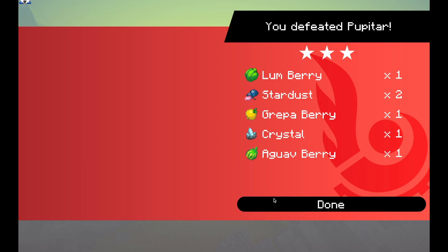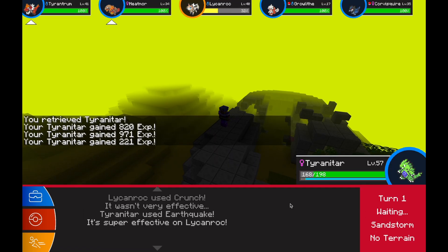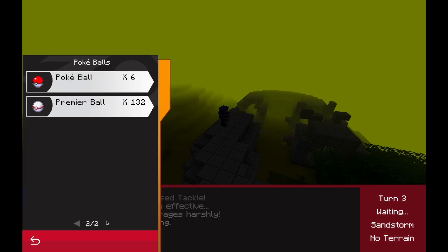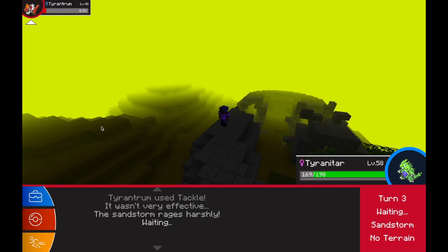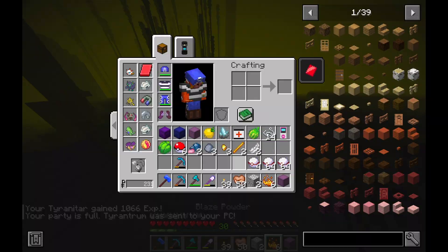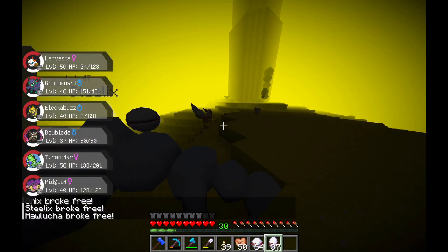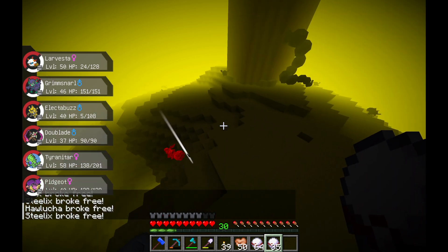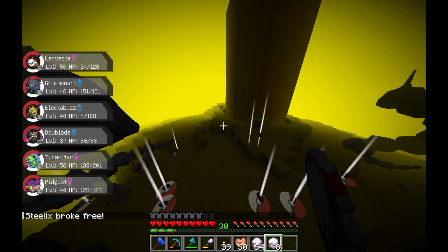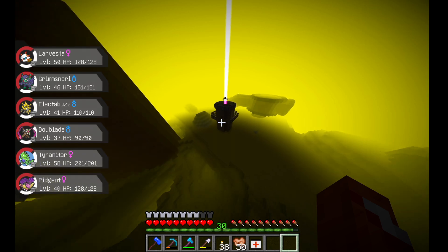Doing some raids has definitely helped my pokédex for this episode and the loot is very very good. The scariest thing was these group battles where there were five or six pokemon at one time, but Tyranitar's earthquake was usually able to take on most of them and that helped me a lot. Here I caught a Tyrantrum that was pretty high level. All the pokemon in ultra space are pretty much high level, so it's kind of hard to not catch anything that's low level, and for building a new team I can just look at my PC and things are already like level 50 plus which is definitely helpful.